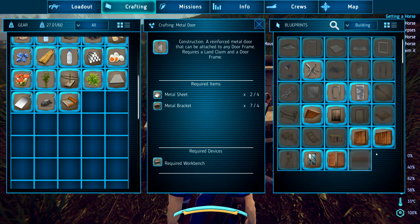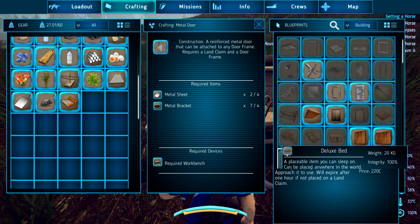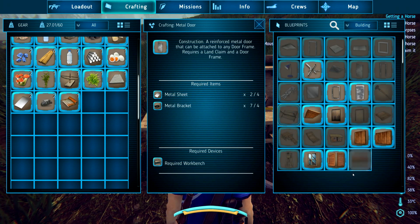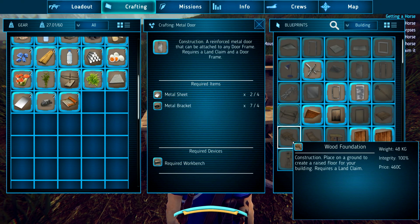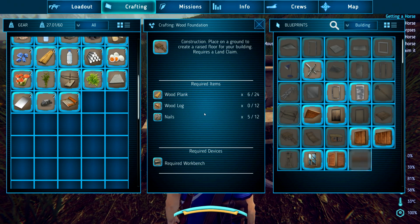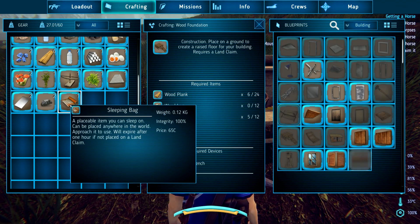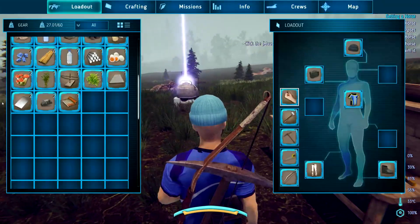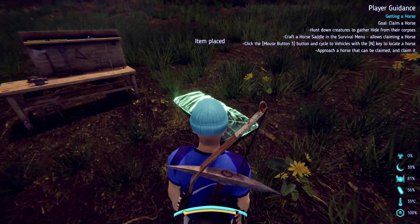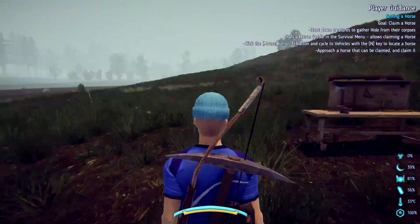So we want to start off with a foundation. What floor — what foundation? I'm going to need 12 logs, 12 nails, and 24 planks. Okay, well let's place our bed down — we're tired, we're gonna sleep in the rain I guess. I'm thirsty, we've got so much stuff we need, and I had to move far away from everything.